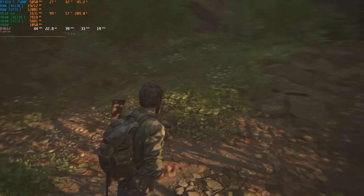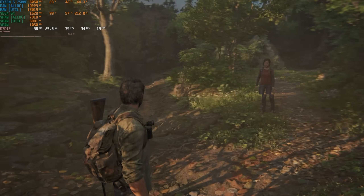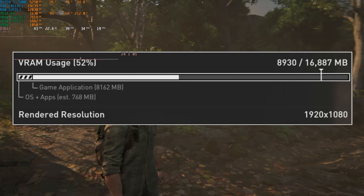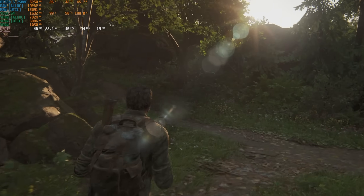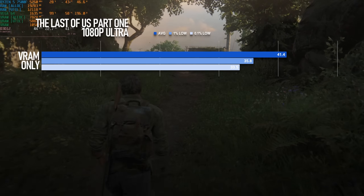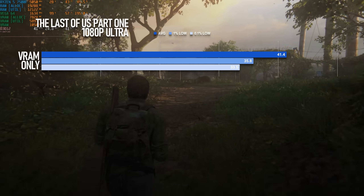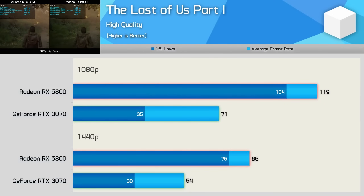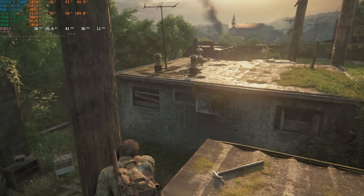The Last of Us has had some optimisations over the last year, so it's not quite as bad as it was, but at 1080p Ultra it still wants more than 8GB of VRAM. Playing at these settings with HBCC disabled results in roughly a 41 FPS average with lows in the 30s. Of course, having more VRAM should improve performance — we've all seen Hardware Unboxed tests, we know what's supposed to happen. The problem is when you give it slow VRAM, it makes the problem worse.